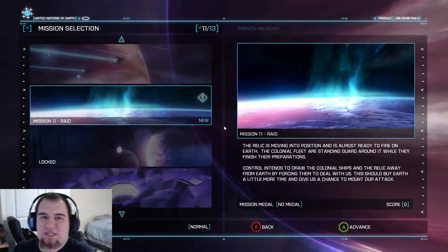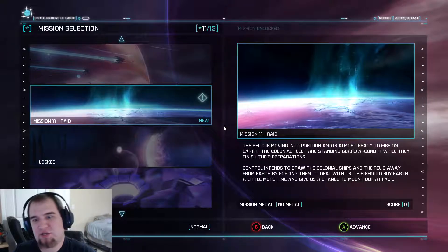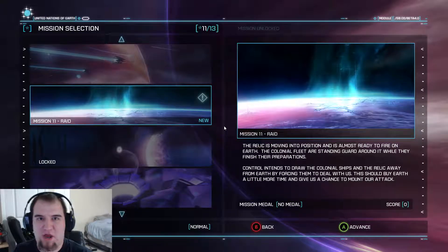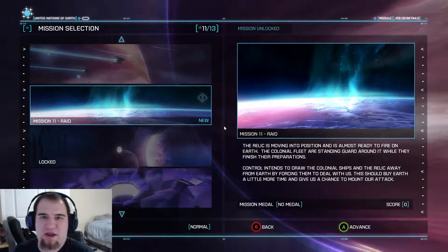Hey everyone, I'm NanoElite666 and you are watching me play Strike Suit Zero! We are back, continuing our journey through the campaign after we have just shot the hell out of the Black Fleet and pretty much ruined their day and all the other days they would have potentially had afterwards. And now we are continuing on to try and stop the Colonials from blowing up Earth. Or some shit like that.